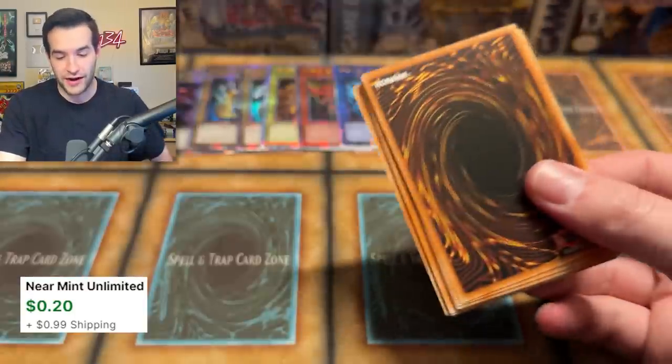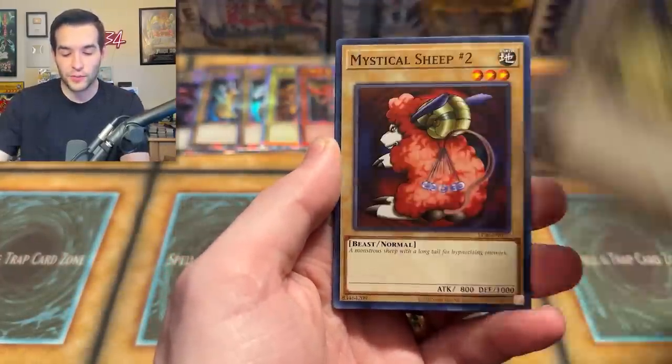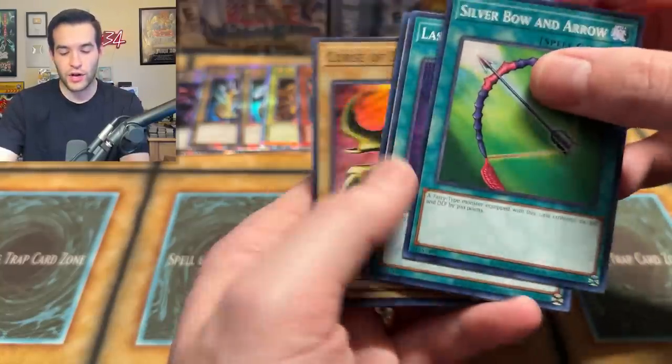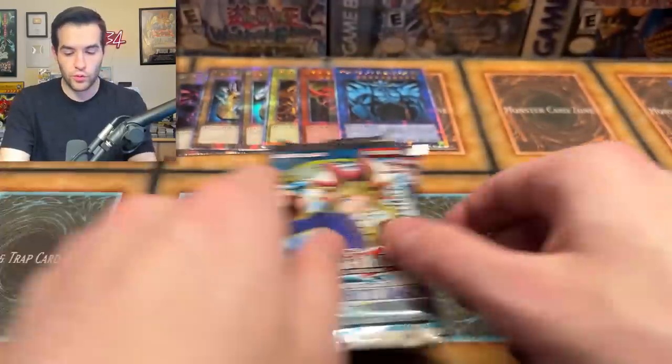Now if we're opening LOB, what I want: Blue Eyes, Dark Magician, Red Eyes, Exodia. Secret Rare Triorn — there we go. We got a Curse of Dragonite — a little Ruxian special. Next one we have just an Obelisk. Will we pull something big? IOC — we want all the big three. We haven't pulled any of them yet, so they'd all be pretty nice. Dimension Fusion would also be crazy — that card was really expensive.